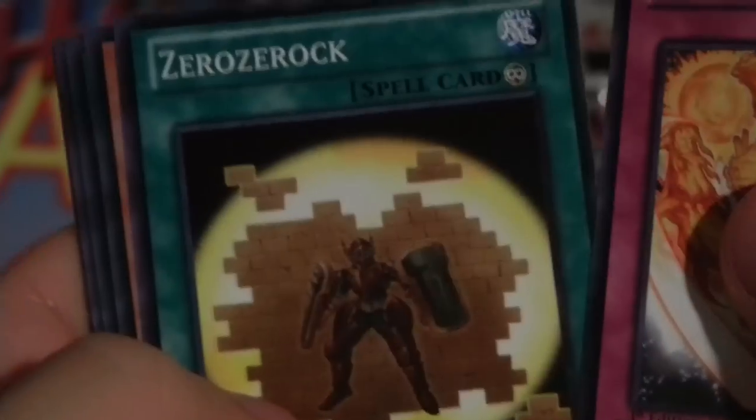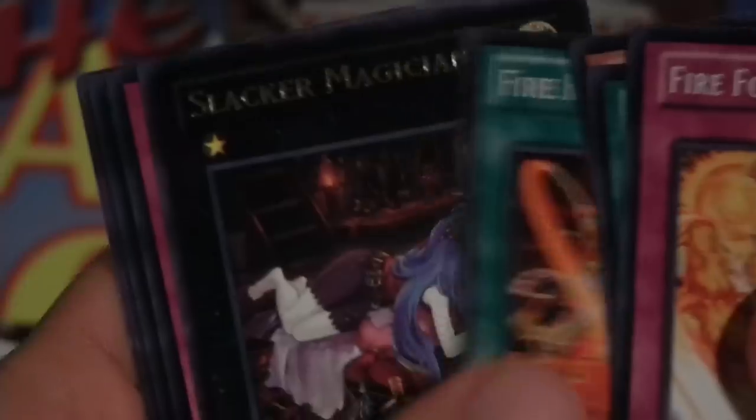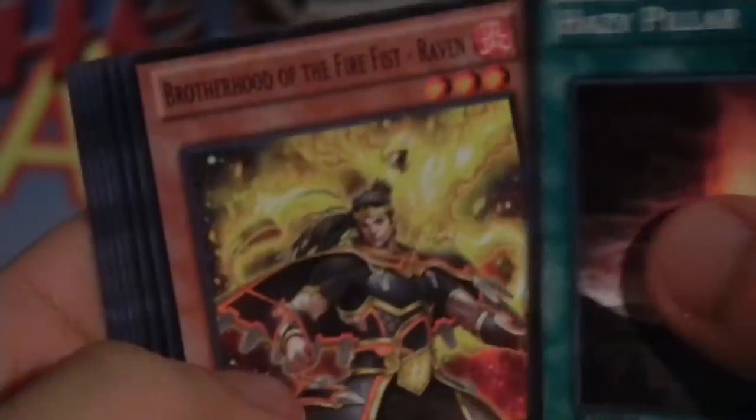If you guys want to see a box opening of a specific set, leave the recommendation in the comments below and I'll be sure to look into it. Slacker Magician — I got trolled. I really thought that was an XYZ monster and was going to be a holo. It's kind of trolly when they make XYZ monsters as rares, because you think you pulled a holo and then it's just a rare. So yeah, if you guys want to see me open a specific set, please let me know — I'll look into it and maybe pick it up.